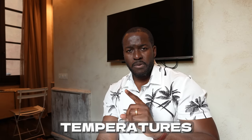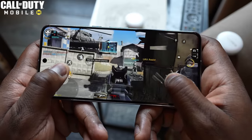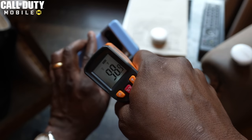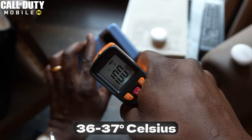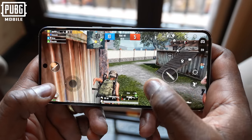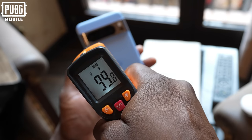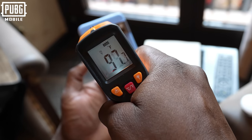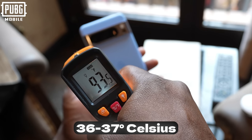Now in terms of performance we're seeing some really solid results, but what about temperatures? Going back to Call of Duty Mobile, I noticed it was running a little bit warm — temps were between 99 to 101 degrees Fahrenheit, which is about 36 to 37 degrees Celsius. With PUBG Mobile we're getting roughly the same, around 100 to 101°F or 36 to 37°C. I'm not saying it's bad — that's just what I noticed with this device.